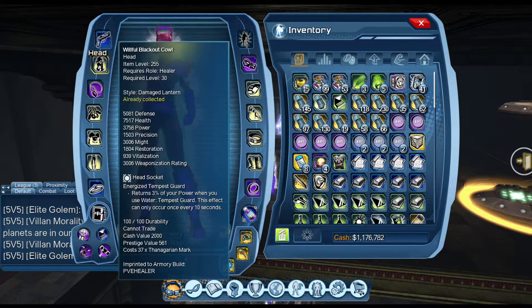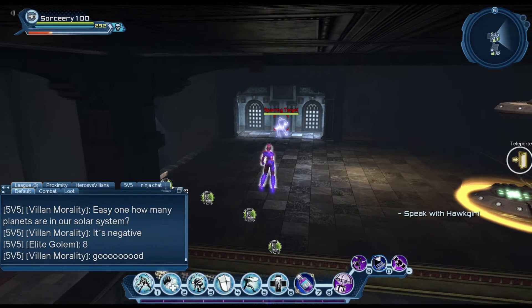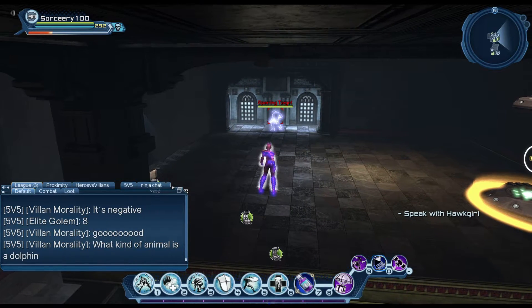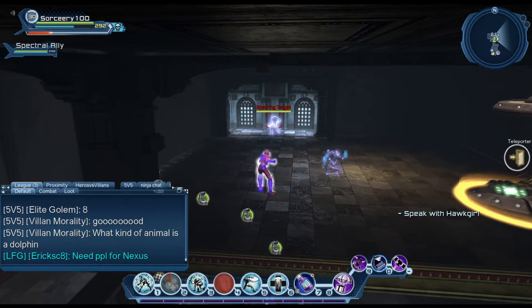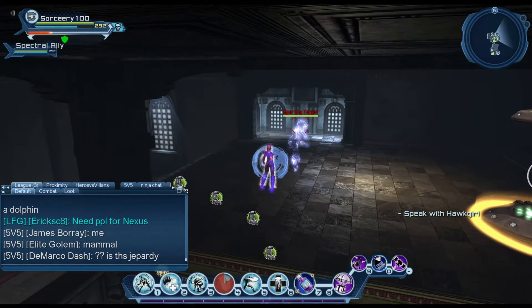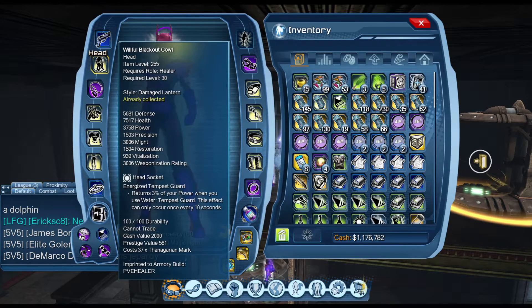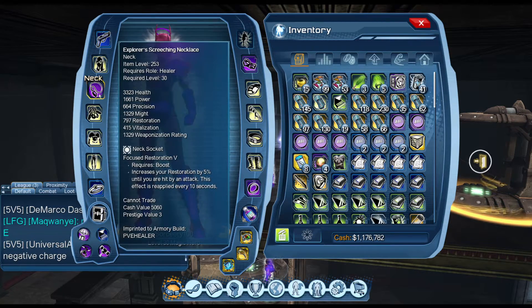In regards to mods, use Energized Tempest Guard. Even though this loadout is not power-heavy, every time you use Tempest Guard you gain free power — I got 251 free power just by hitting Tempest Guard. In a raid with a controller, that additional power will help a lot.